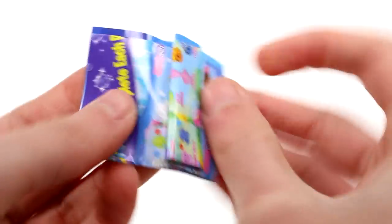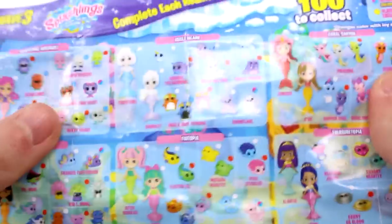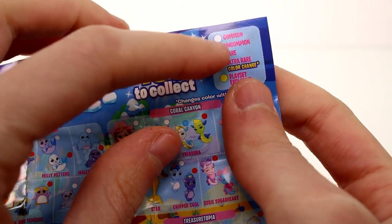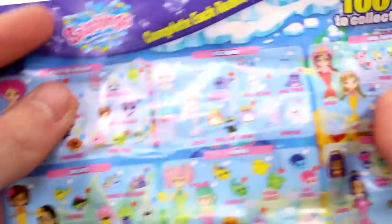Inside each of the packs there is a checklist, so let's go ahead and get this open. This is definitely differently laid out. So there are over 100 to collect. It looks like we have Common, Uncommon, Rare, Ultra Rare Color Change, and Playset Exclusives.